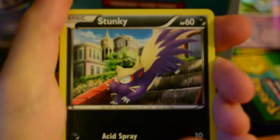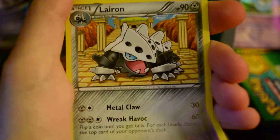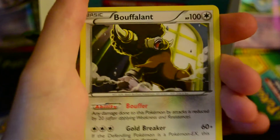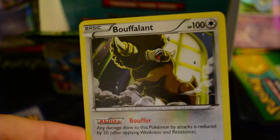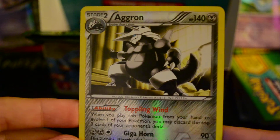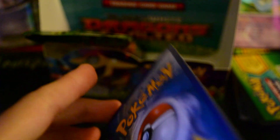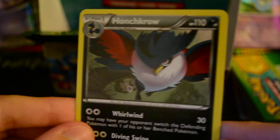So, we've got Drifloon, Stunky, Ragnorola, Hoppip, Houndour, Gotharita, Lairon, and Braviary — I might have pulled that before. And my Reverse is Aggron — oh, that's nice, I wanted that card. I like Aggron. And my Rare is Honchkrow, which is also a double.